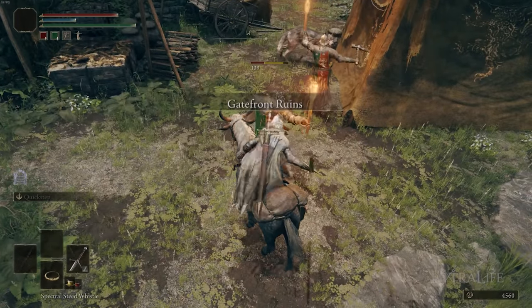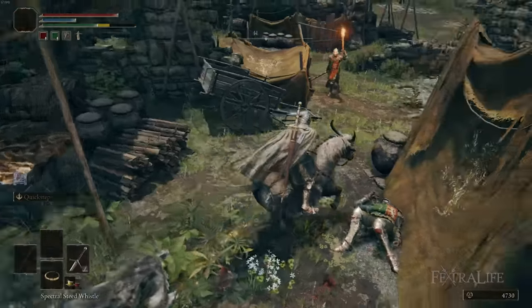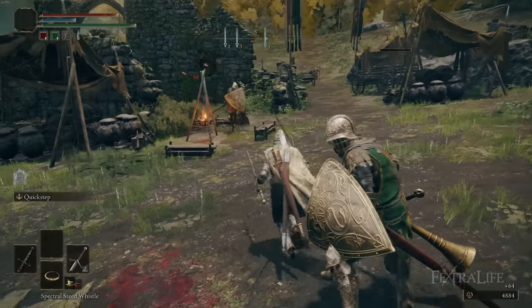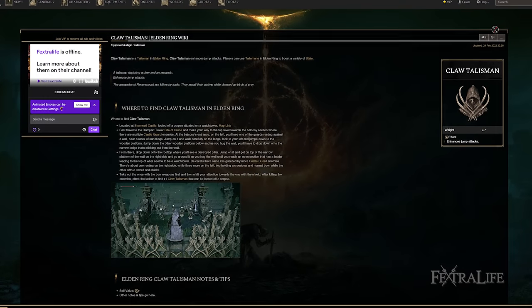You can farm the soldiers in the Gatefront Ruins for upgrade materials — they drop them, though the drop rate is pretty low; you'll usually get about one per full camp clear. There's also a statue on Stormhill that has about six upgrade materials if you get the trolls to destroy it, and the tunnels have a lot of upgrade materials as well. One other item really good for this build, which you won't get until a bit later, is the Claw Talisman.